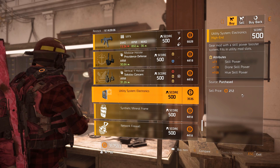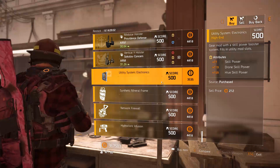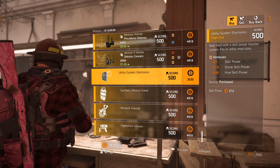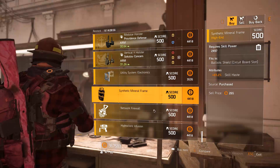Utility mod slot — 119 drone skill power, 159 Hive with 77 skill power. I might actually need that since I don't have very high Hive skill power mods. Then 83 skill haste for the ballistic shield.